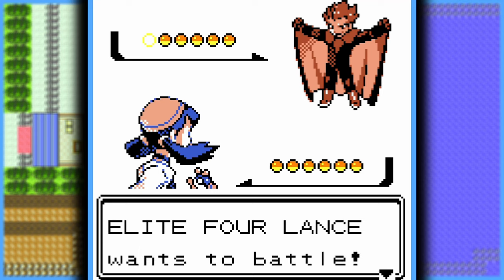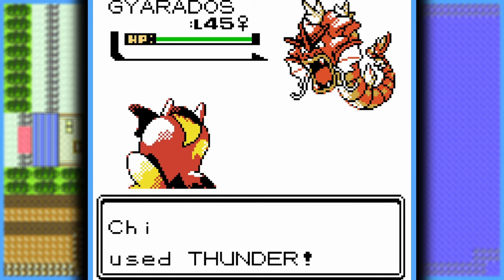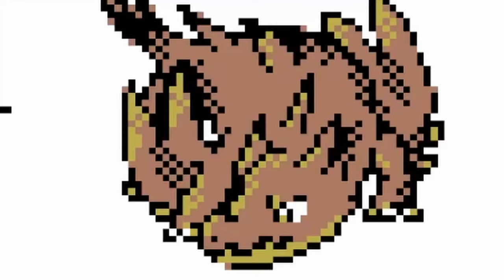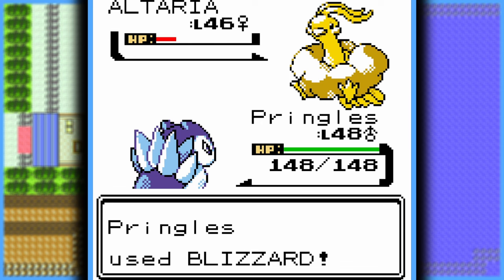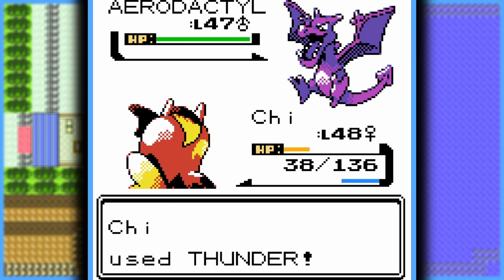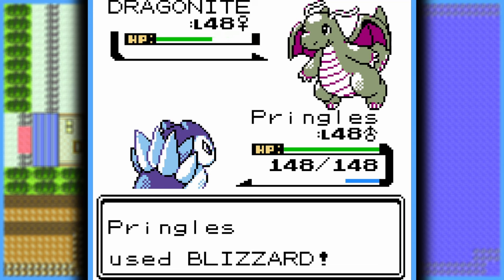After that roller coaster ride of emotions, it was time to face the final Elite Four member, Lance. He starts out with a Gyarados — if you were asleep during the Giovanni fight, I think you can guess what happened. Next was this game's regional form of Charizard, now a Rock and Dragon type — weak to Cross Chop. His Altaria goes down the same way Claire's went down. Then his Aerodactyl managed to outspeed Gorochu and land an Earthquake, dealing massive damage — but Gorochu doesn't miss, and she will continue to never miss. All that was left was his Dragonite, and with it being four times weak to Ice, it was honestly kind of a letdown compared to Bruno's Machamp.